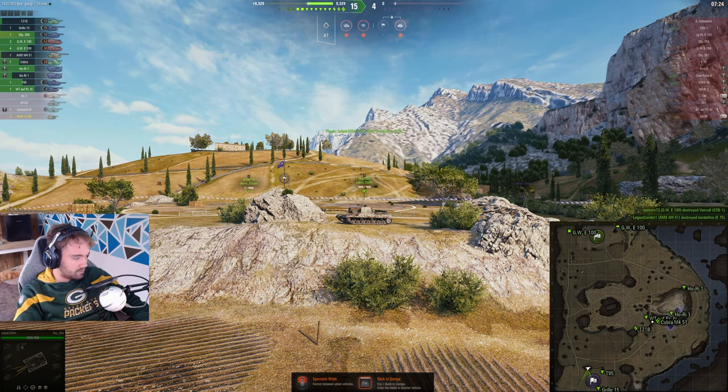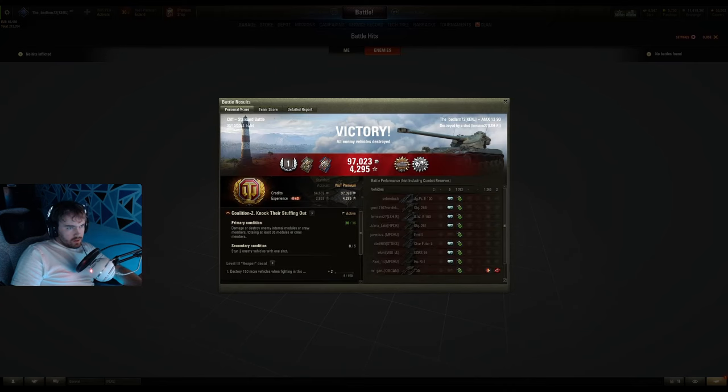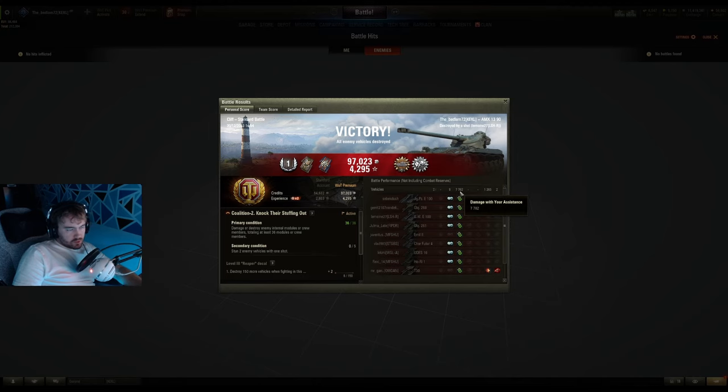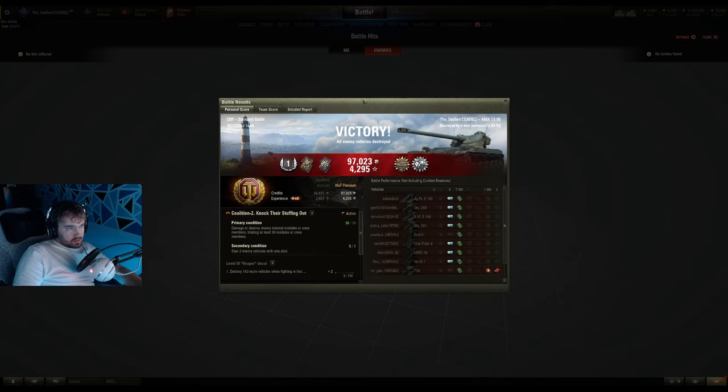I'll take you to the post-game stats. Overall not too bad — we managed to do 4.2k XP and 7.7k of spotting damage, all in 7 minutes 47 — well actually 6 minutes 40 seconds, because there was a minute after the game where I got arty'd. Otherwise we probably could have ended up at nearly 10k. That is the best way to spot on Cliff — it's not to go up where the lighthouse is. Don't go up there. You're better off doing what I just did.